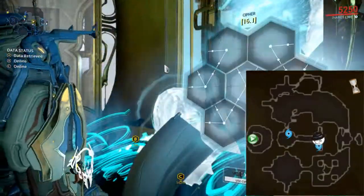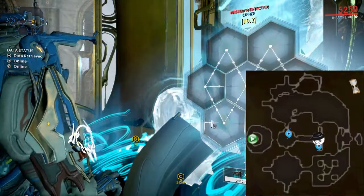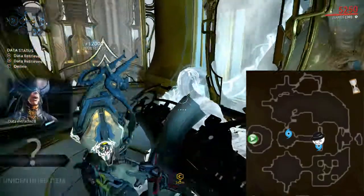Come over here, hack this panel, and you're done. Over here is part C's layout, and the problem with this is that it is huge relative to the other spy mission maps, so there is a lot to memorize.